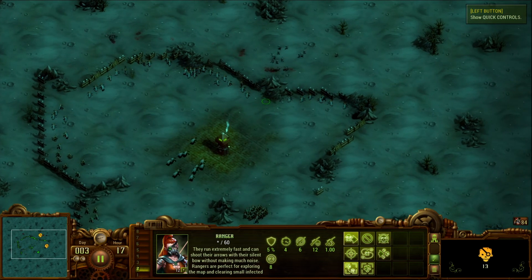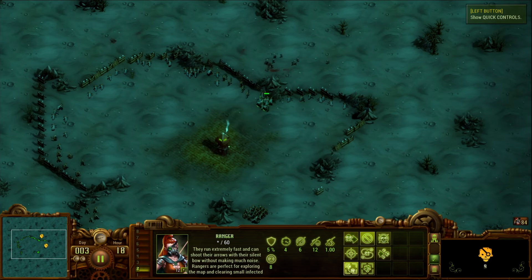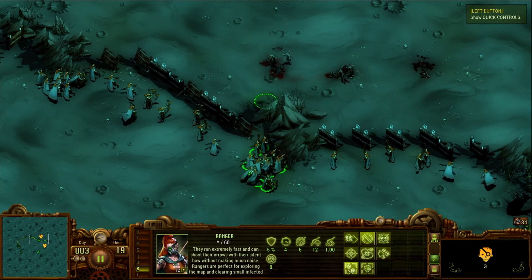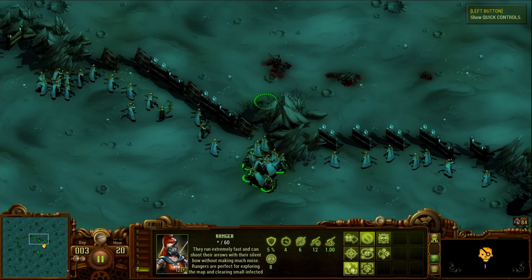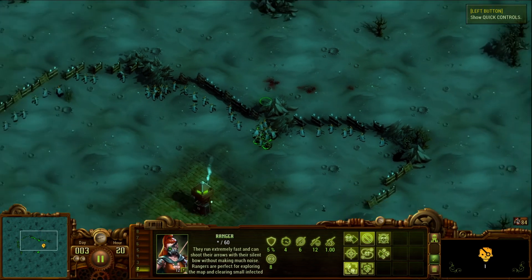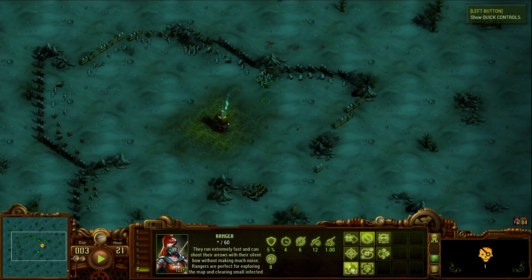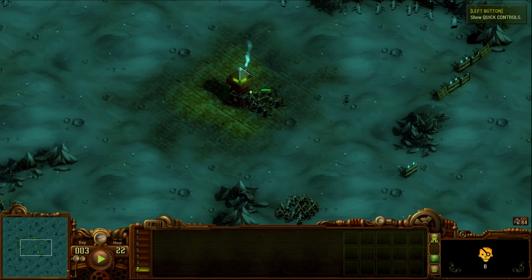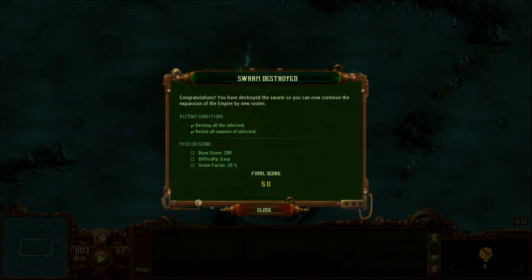Before the holidays I was playing the campaign for They Are Billions, and every once in a while in the campaign you run into these infected swarms - these moving skulls on the map - and that basically signifies that there is a swarm blocking you from the next mission location. This swarm is 2,640 infected.